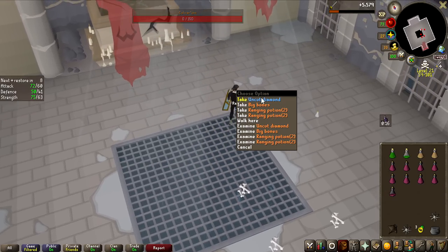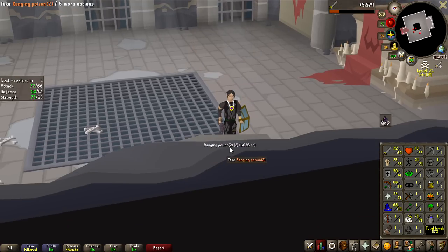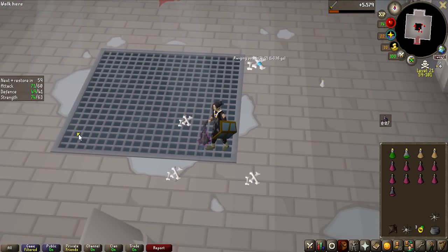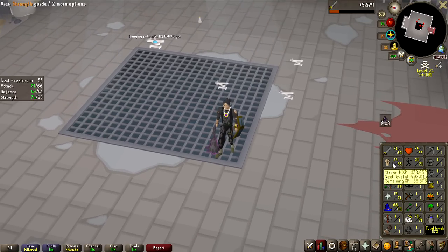After timing a couple of kills, it seems like the average kill with my strength and attack level using the Vigora's Chain Mace is around one and a half minutes, which is better than the Webweaver bow — and that's without the Ursine upgrade yet, and with way worse stats than my ranged.